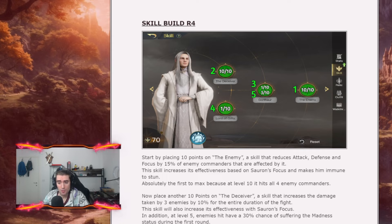Talking about the skill build at respect 4, you're going to start with 10 points on the enemy skill — the most important skill for Sauron. That skill reduces the attack, defense, and focus of the enemy by 15%. You want to max this skill so it affects 4 enemies instead of 3, removing RNG on targeting, and in addition your Sauron will be immune to stun. This skill also increases efficiency with Sauron's focus and can reach 25% at maximum focus.